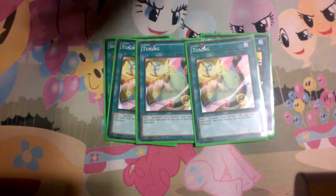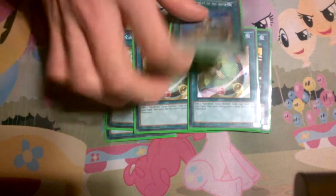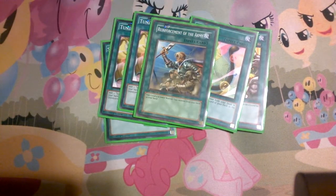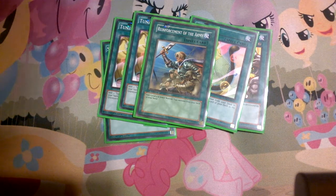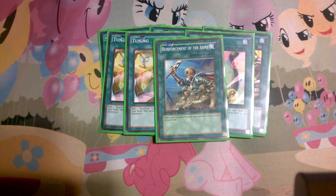Three Tunings — got the common Tunings. And then one Reinforcement of the Army. I tested three ROTAs when I first built the deck and it was just way, way too much. There are only five targets, and three of those targets can be searched with Tuning. So I mainly use ROTA to get Doppel Warrior. This deck runs an obscene amount of draw power, so most of the time I draw into what I need before I even need ROTA. If I open it, it's good, but I only run one to save space.